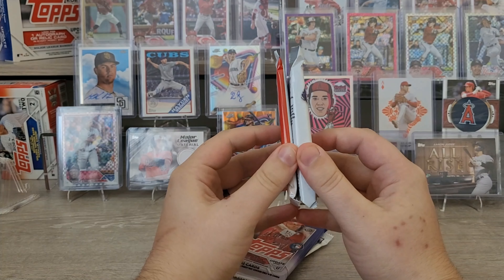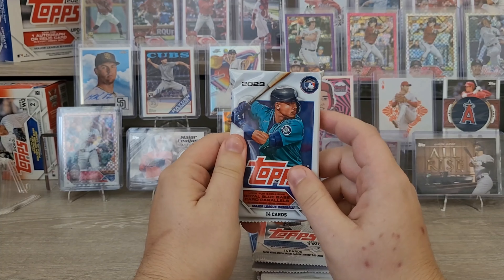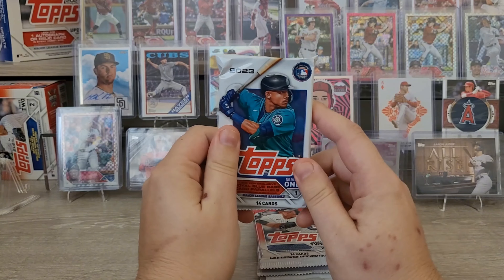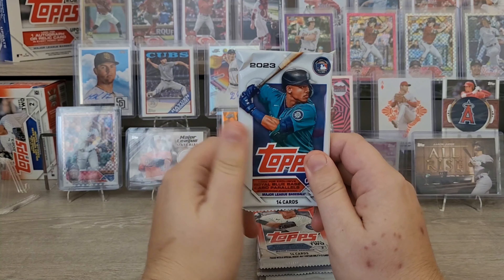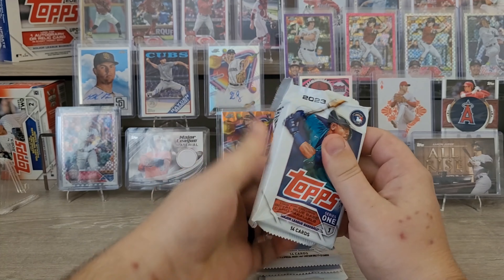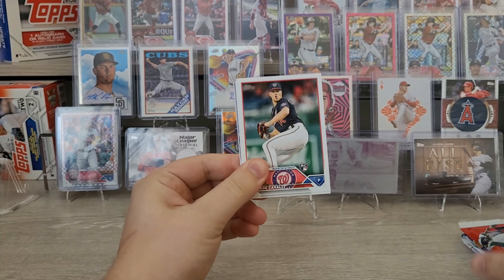I've grabbed this pack out of my blaster box and it is like twice as thick as a Series 2 pack, so I'm guessing there's going to be a manufactured relic in here, probably one of the team logo patch ones. I'm going to guess it's either the Cincinnati Reds patch or a New York Yankees patch — Reds for the National League, Yankees for the American League.